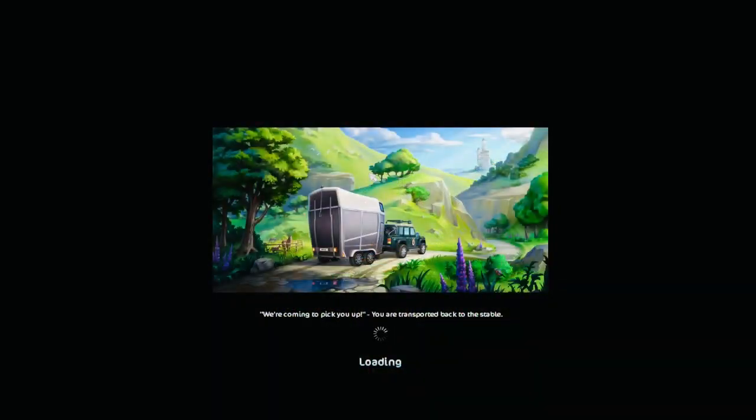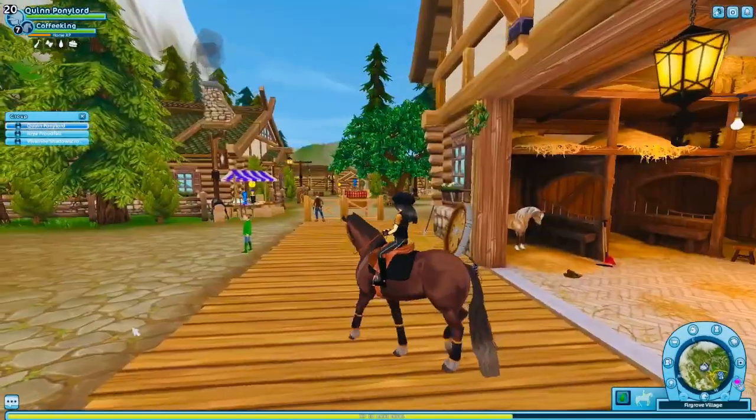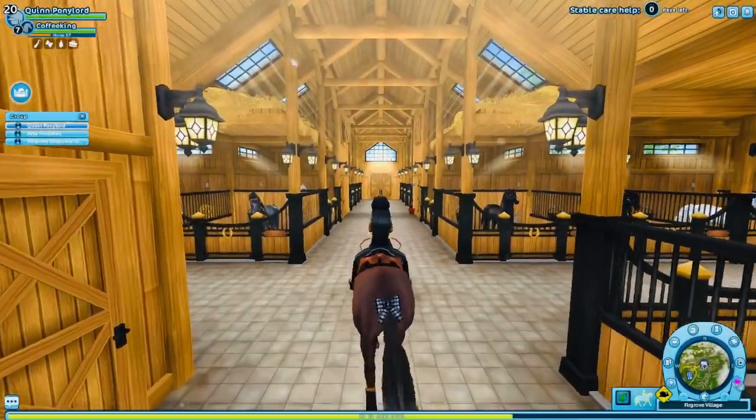We're gonna go to my home stable and check him out. I am so excited! I decided to choose the name Basalt King for him because of his coat coloring — he looks a lot like that. Now we're just gonna go into my home stable and pick out an outfit for him as well.